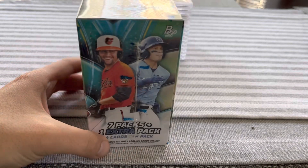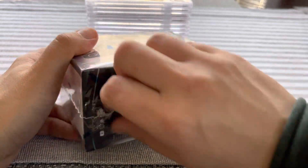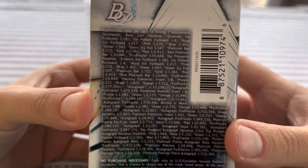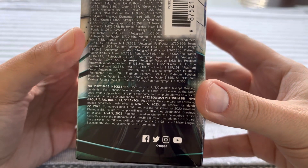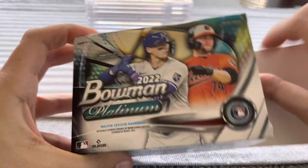Went out to Target today and found this. I was looking for 2022 Mosaic football but everybody is looking for that. This one has a whole bunch of words on the side — a lot of potential hits, but progressively more impossible to get them. Out of 24,496 — good luck with that. If I get anything short print out of this I'll be happy, but I do like this product so this is why we're here.